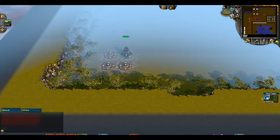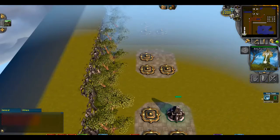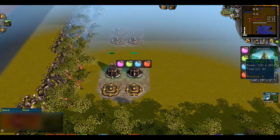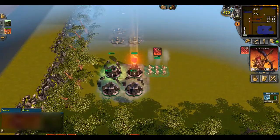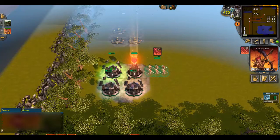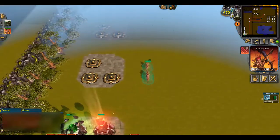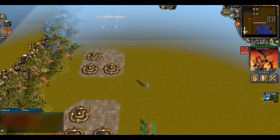Hello guys and welcome to my second tutorial video on Elintas Haunter's test map. If you saw my first video, you know that it is important to destroy wells or monuments. But when should you attack? That is maybe the biggest question beginners have.